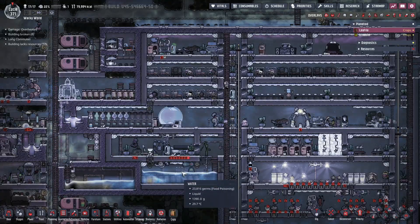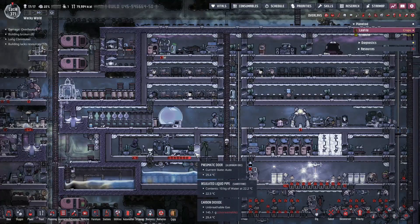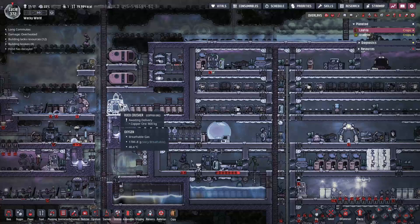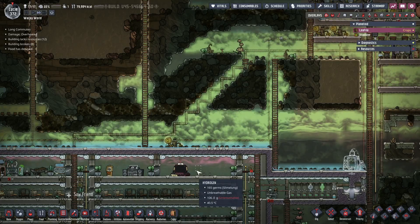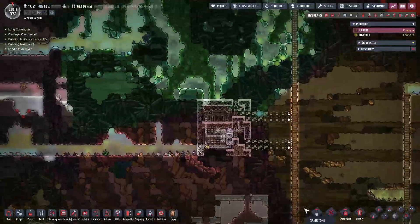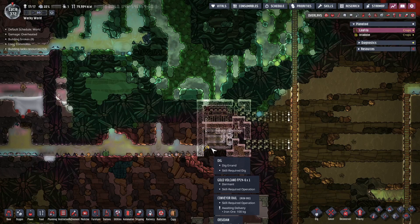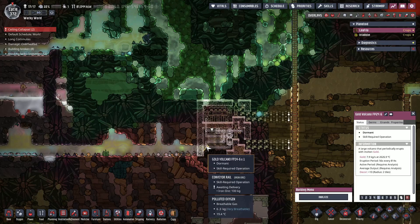Hello and welcome back to Oxygen Not Included Spaced Out Edition on our Wacky World cartoon reboot. So we have some plans — won't all happen in this episode because they're all sleeping, but we'll try. We're going to build some more rock crushers because it's too hot over here. We're doing one there and one here just so we can get some iron and aluminum going. We've also mapped out what we're going to do for our gold volcano tamer — it's very compact, very small, very minimal automation, but it'll be enough to get the gold out and utilize it.